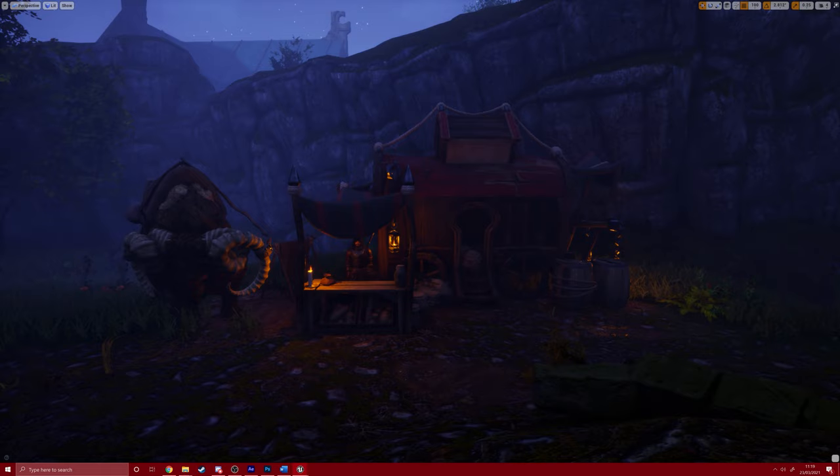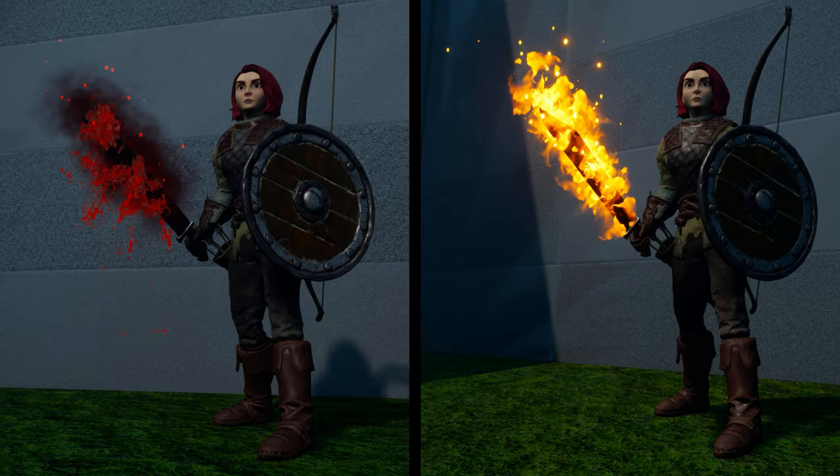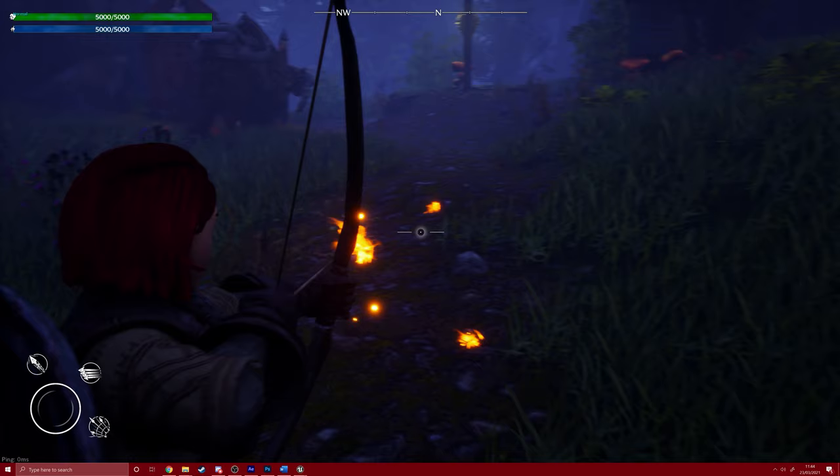We're currently working on updating the UI and functionality for the trader, so that you can use him to buy new gear and upgrade and imbue your current gear. Here's a look at the different weapon imbues that you can apply to all of your melee weapons. We're working on allowing you to imbue your bows as well, however we currently only have the burn imbue complete.